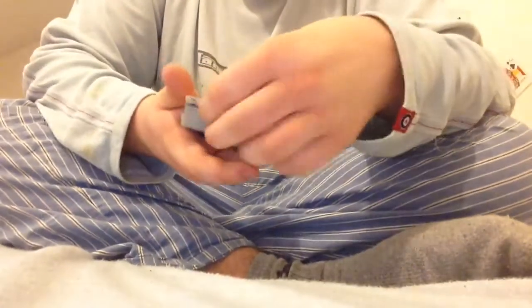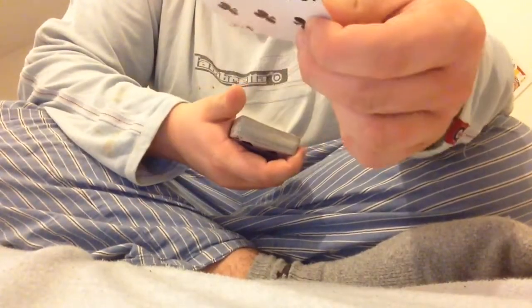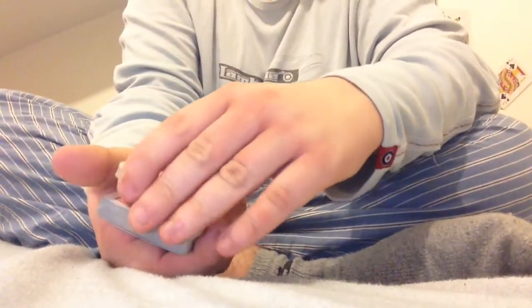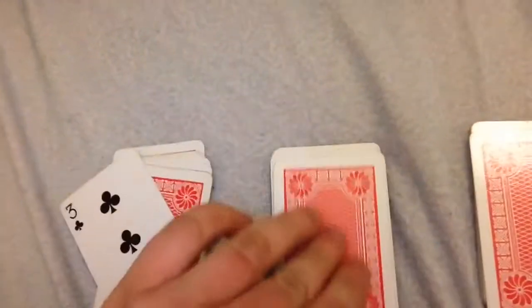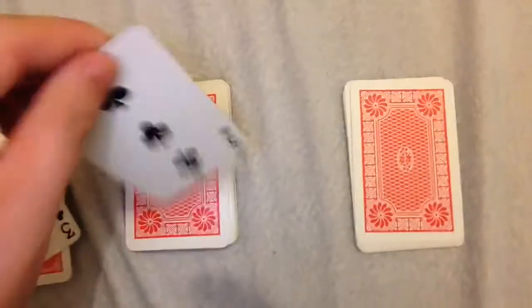Even if I place the Three of Clubs on top, I can actually cut a few of them — like this one: one, two, three, and four. Then with the magical gestures — watch this — they all transform into three aces. Magical gestures and there they are, just like that.